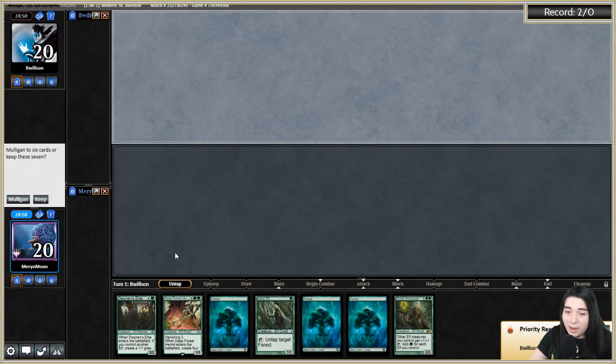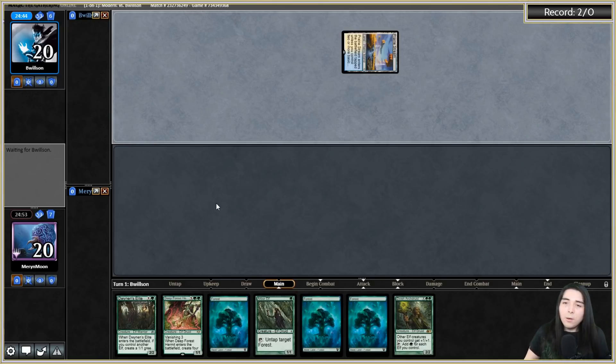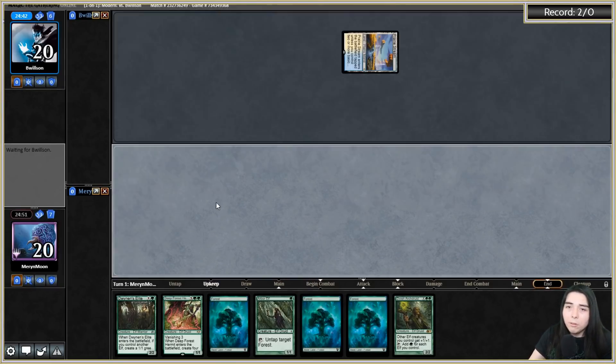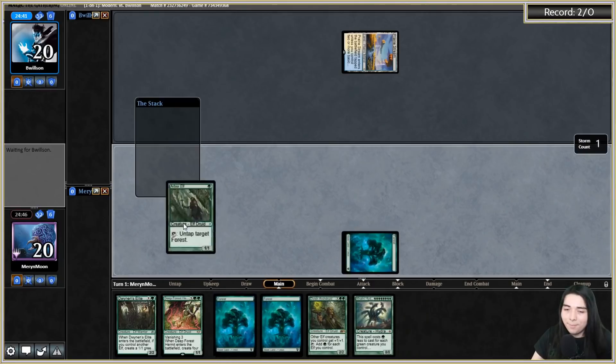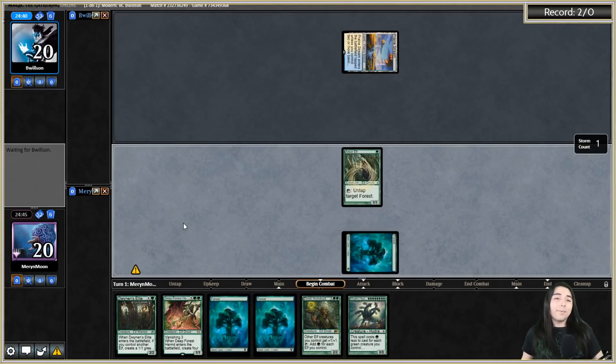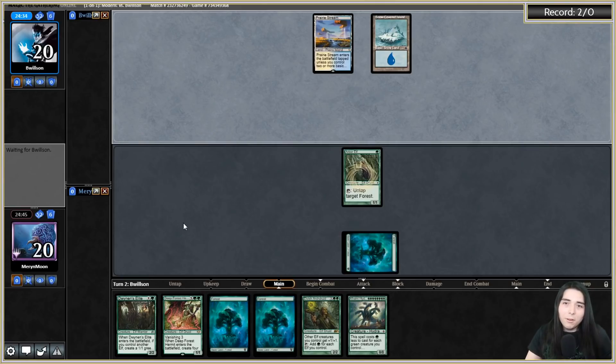Got a game here against Wilson - we're on the draw with Squirrel Hydra Elves. That looks like a keep - can get out the turn two Arc Druid followed by turn three Dwynen's Elite plus Hermit. That's some mega ultra beef right there. Unfortunately they are blue-white control. Squirrel hydra incoming! Just don't be Ceratops - actually no, don't be that because you're gonna kill us on turn two.